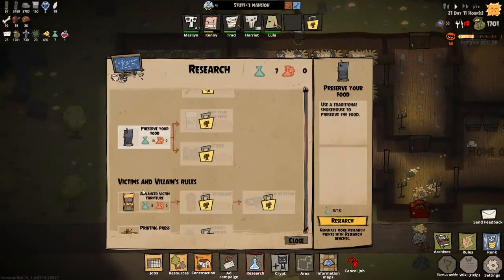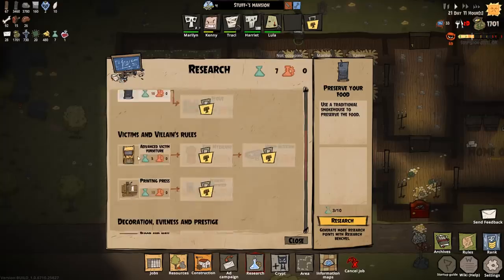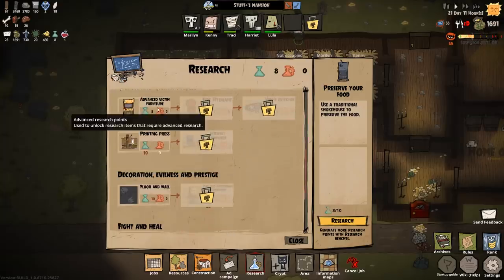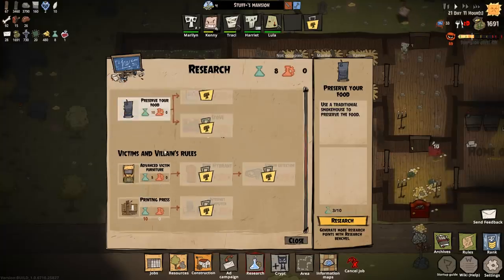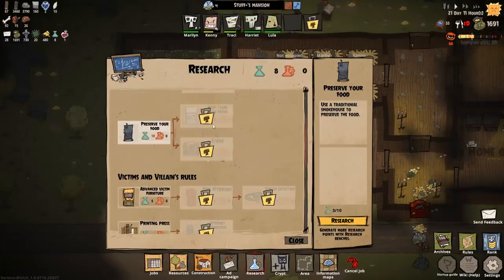How are we for research points? We're currently on seven and we need 10. There's other stuff you can get for the victims thing here — print and press, advanced victim furniture, stuff like that. Preserved food is 10 we need.